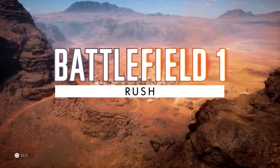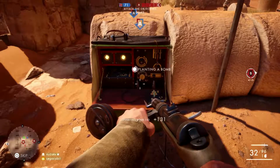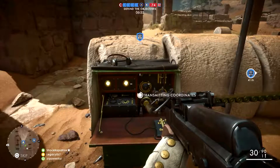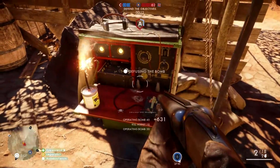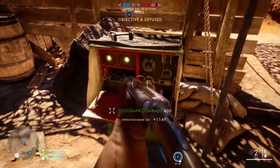Communications and artillery were crucial during World War I. In Rush, the attacking force must find and destroy the defending forces' telegraph posts. The defenders can use these telegraph posts to call in artillery strikes. The defenders may also deny the attackers their mission by disarming explosives they plant on the telegraph positions.